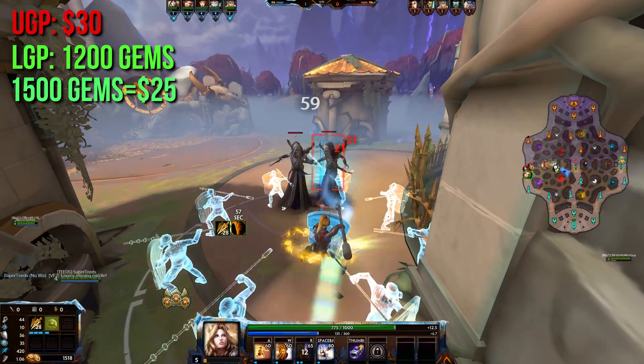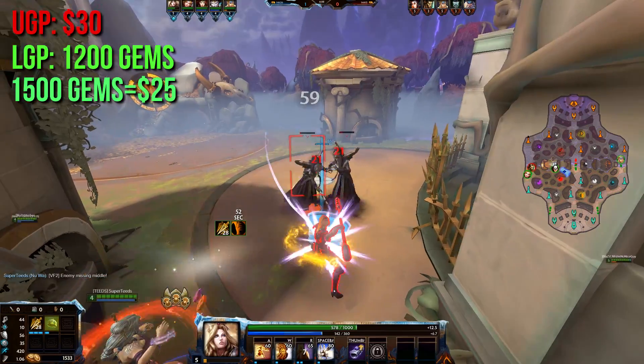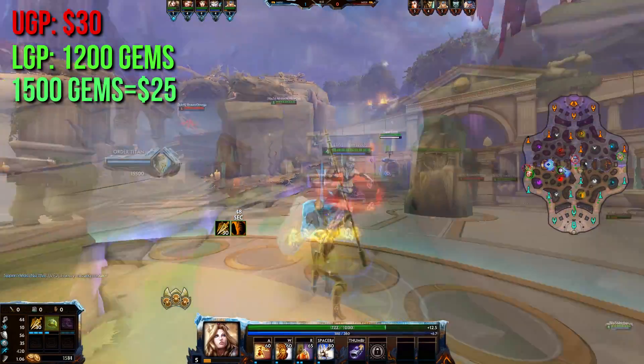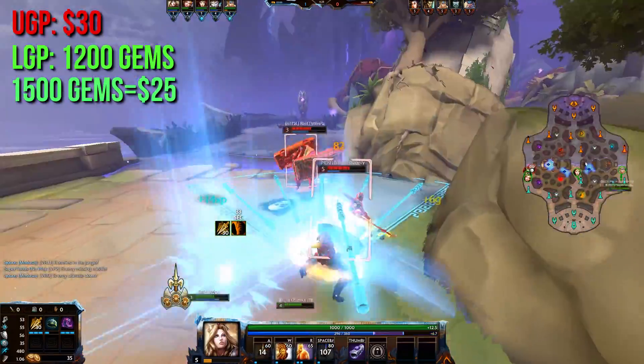The price difference in Europe is similar. The Smite Guard Pack is 24 Euros here, whereas 1,500 gems are 20 Euros. This will likely apply for other countries as well, so the Legendary Guard Pack is actually cheaper and gives you 300 gems on top of that.